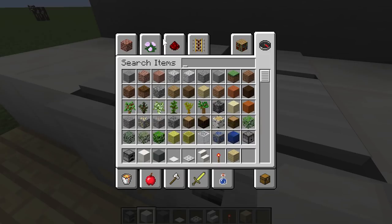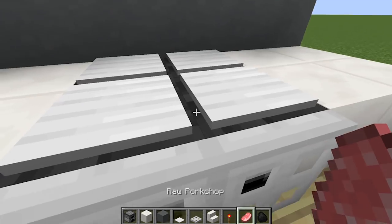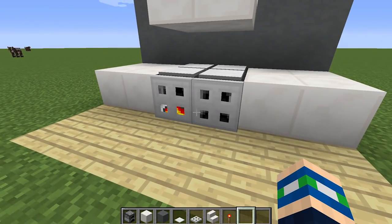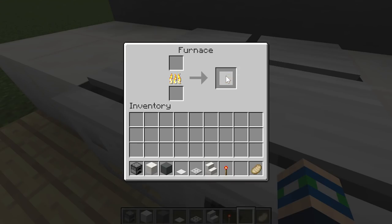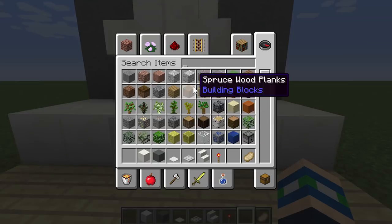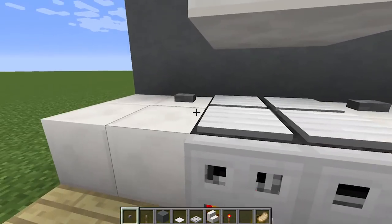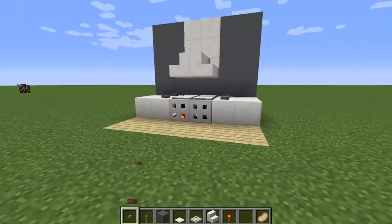You can grab some coal and pork, and use all of these furnaces as if they were a functioning stove top — open them up and put in your food. As you can see it starts cooking, and we've got our cooked pork chop. You can also spruce it up by adding buttons on the side to look like stove controls. This is a really cool stove top design that actually works in Minecraft — that's build number one.